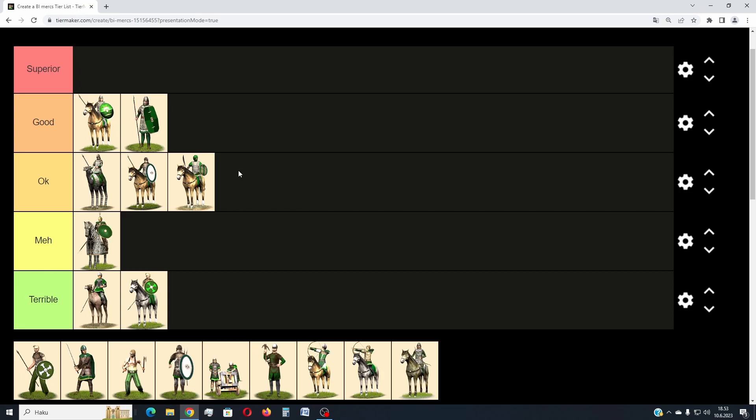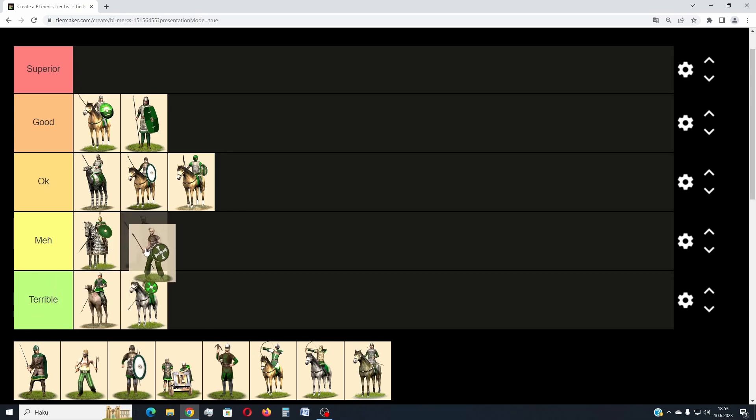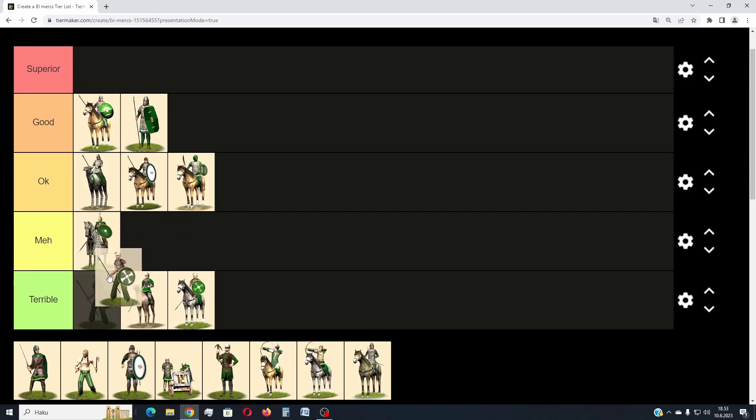Then we have Foederati Infantry. The Foederati infantry you can train is horrible, and these guys are not too far behind. Basically, if you need troops quickly then perhaps you should recruit these, but otherwise I don't really see a reason why you would want to get these guys too much. So because of that, they go to strong terrible tier.